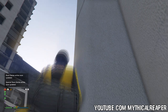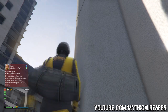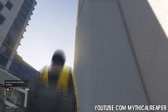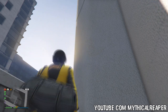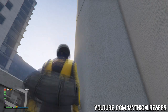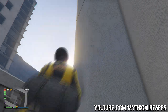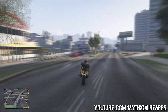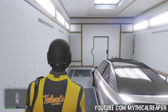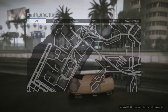Use either the Sultan RS or the Slam Van — both have to be upgraded at Benny's Motor Shop. You're also going to need a garage either filled up with free Elegies or with Faggios. The Faggio method is actually much faster because you can request them from the Motorcycle Club president tab in the interaction menu without waiting 5 minutes for the mechanic. If you're doing the Faggio method, make sure you put the Faggios in the garage, not the clubhouse.